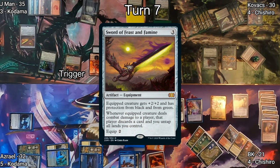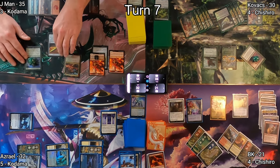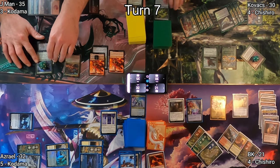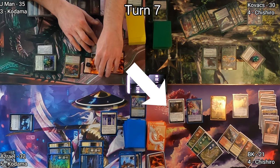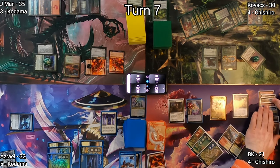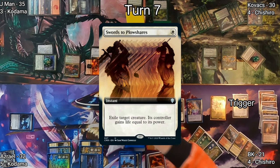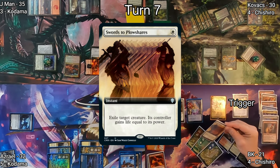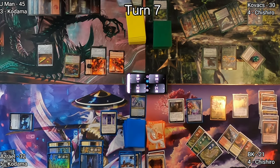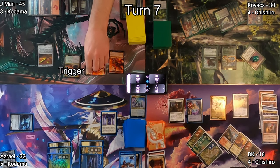J-Man equips Champion with Sword of Feast and Famine and moves to combat at BK. Before combat damage resolves, I cast Swords to Plowshares on Champion of Lamholt — this not only exiles it but also gains J-Man some life bringing him up to 45. His Spirit does connect and drops me down to 18.